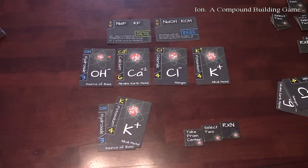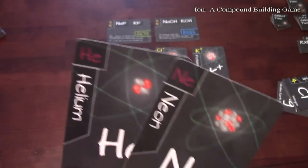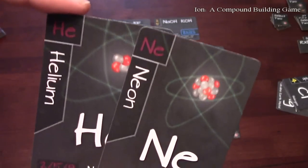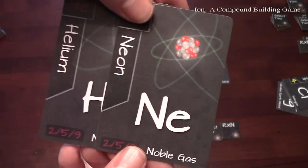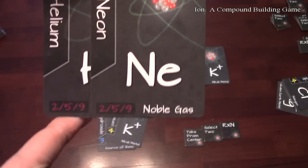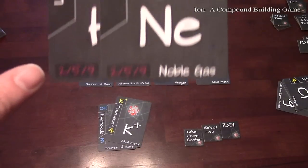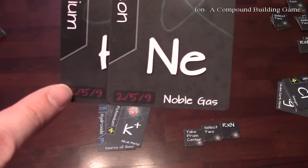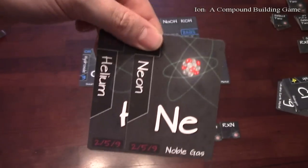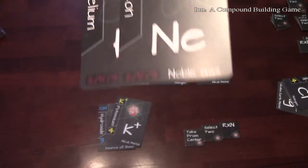There's another interesting type of card — the noble gases. Noble gases have no charge whatsoever, so they're never part of a compound. Instead, for each unique noble gas you have down in your tableau, you receive points: one noble gas gets you two points, two unique noble gases gets you five points, and all three unique noble gases gets you nine points. It's a great way to chain together and rack up some big points.